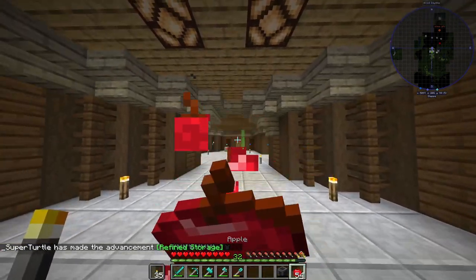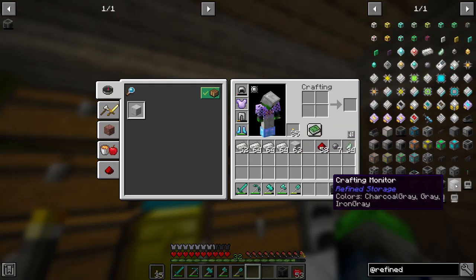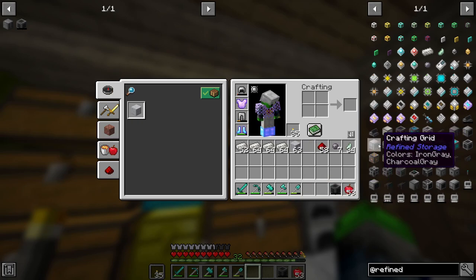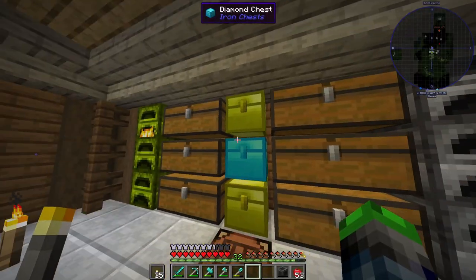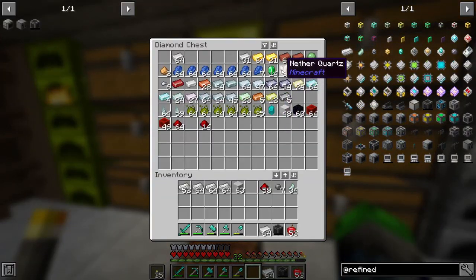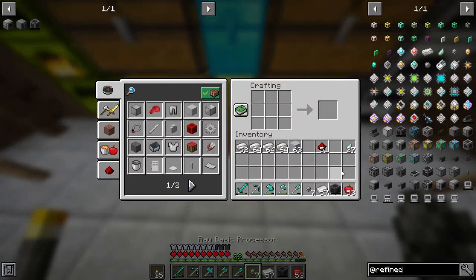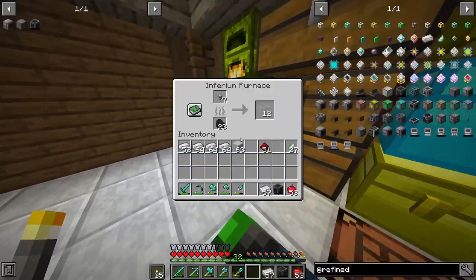We got our controller! Do we get a quest? Yes - Refined Storage! Okay so we have the controller here. We're going to need to make a disk drive for our disks. We're also going to need to make a crafting grid to access everything. This requires a grid, which requires one of these, which requires one of those. We need some iron and we're probably going to need to start smelting up some more quartz to make some more silicone.